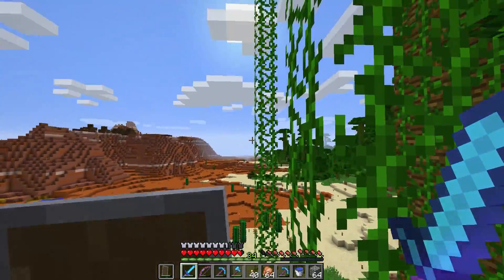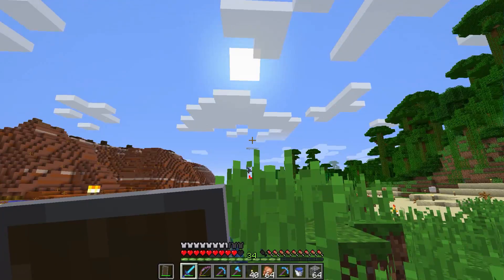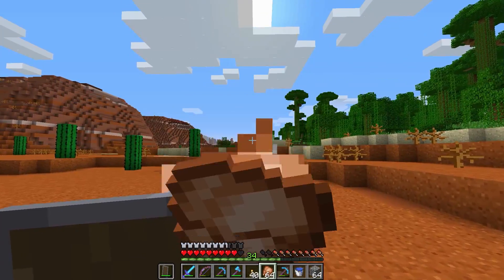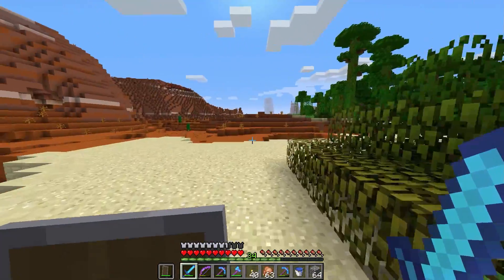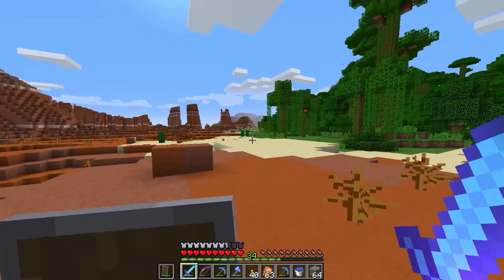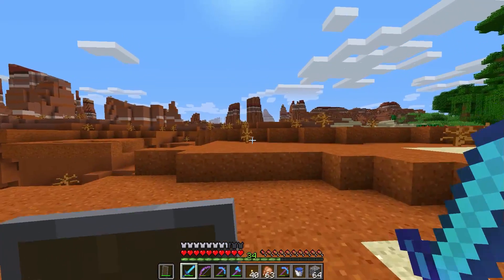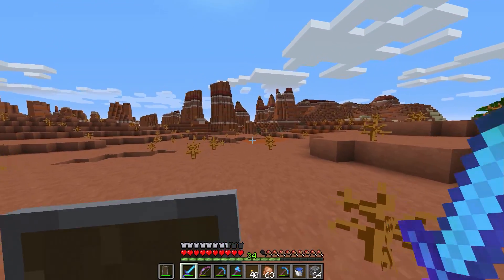We know from past days that if we go far enough out that way we get prairies, and if we go far enough this way we get desert and probably eventually that ocean we ran into with our new portal. So I'm thinking we should go this way. Plains or desert are kind of your best areas outside borders and forests to find villagers, and that's what we want to accomplish here.